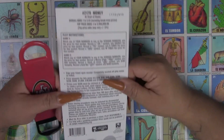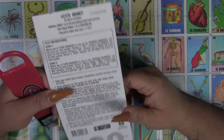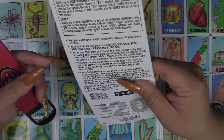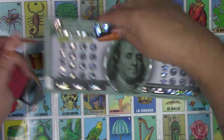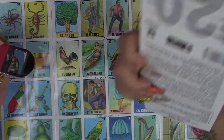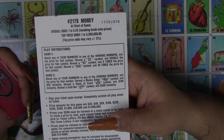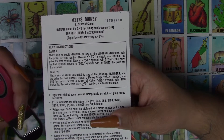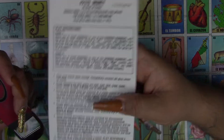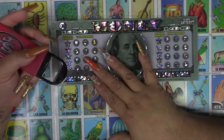This ticket has a 1 in 3.43 odds and it's two games. We can find a multiplier on these: two times, five times, or ten times. And in the second game we can find a stack of money, coins, or a gold bar. He's gonna help me zoom in because I'm not ever good at that.